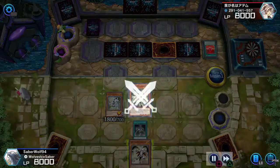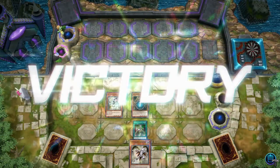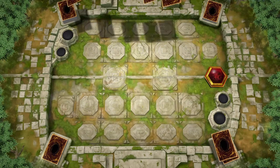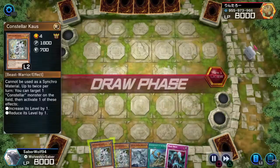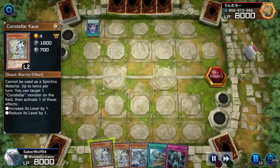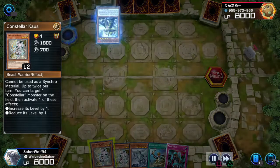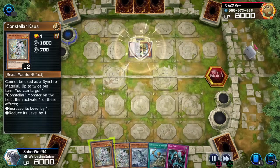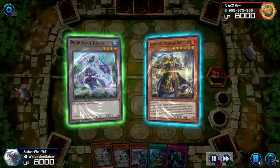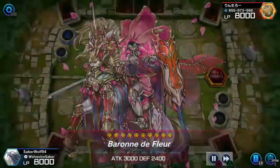We're going to summon the dude that's going to give us the Star Chart, and this guy surrendered very, very early. I mean I was going to kill some of his monsters and then go to an XYZ Constellar, but I think he scooped too early. We'll take the victory. Once again somebody that just can't believe it when things go wrong — these guys are entitled to winning. I'm not even using a top meta deck and you're just going to give up so easily. Why would you give up so easily against Constellars? It just shows me the type of person you are.